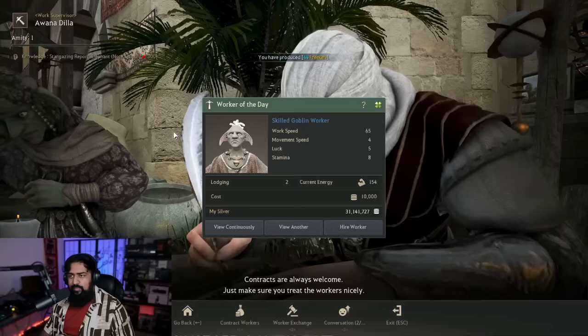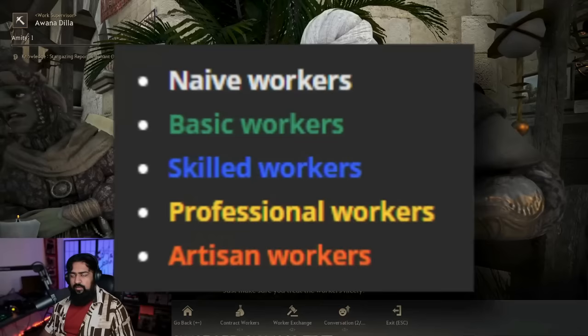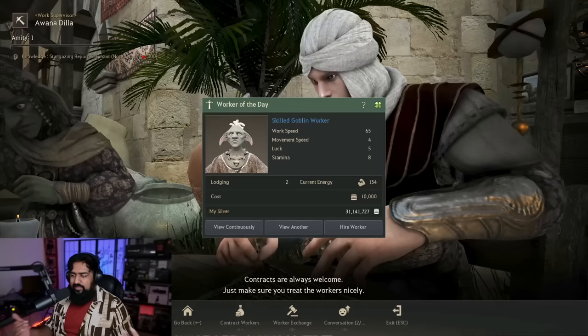To roll for a worker, go to the work supervisor, hit 'Contract Workers', it'll say you have to spend five energy — hit yes and it rolls a worker for you. The name color will be different depending on the tier of the worker. They are white which is Naive, green which is Normal, blue which is Skilled, yellow which is Professional, and lastly orange which is called Artisan.